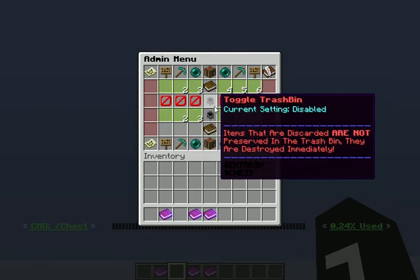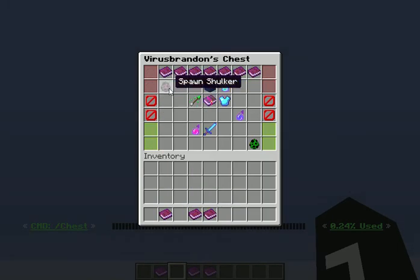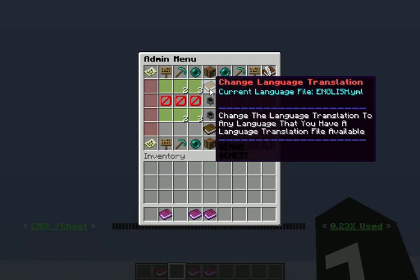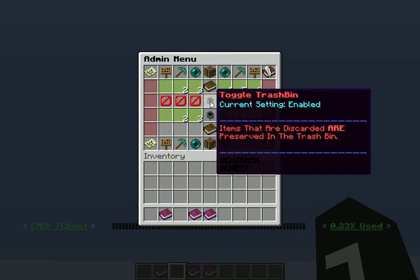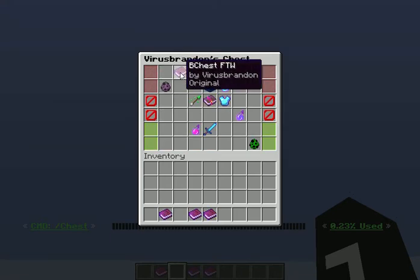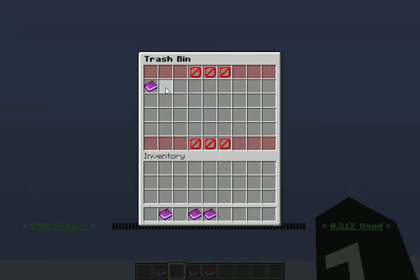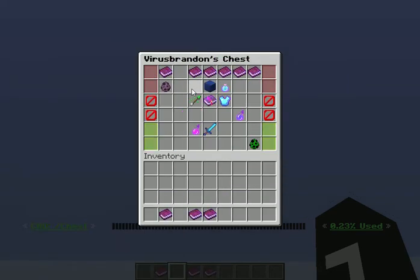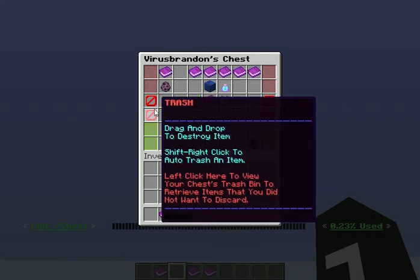The next option is you can enable or disable the trash bin so that when you throw something away, you can't get it back out — it's destroyed right away. Once you re-enable the trash bin, the item's not in there, because you threw it away and the item is destroyed immediately when the trash bin is disabled. When the trash bin is enabled, it holds the item so if you accidentally discarded it, you can send it back to your chest without any problem.